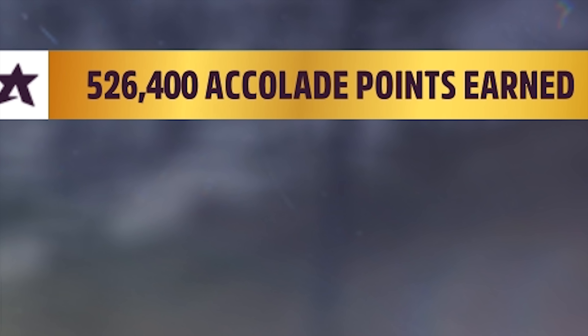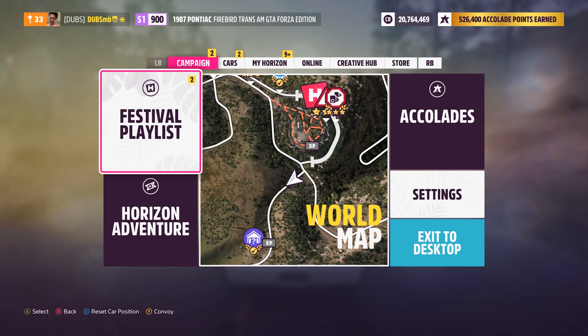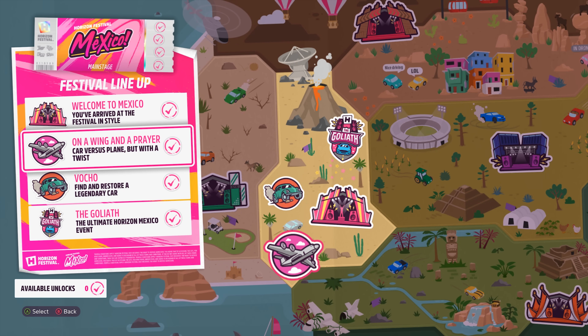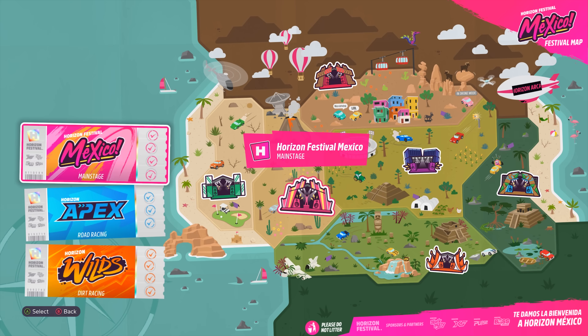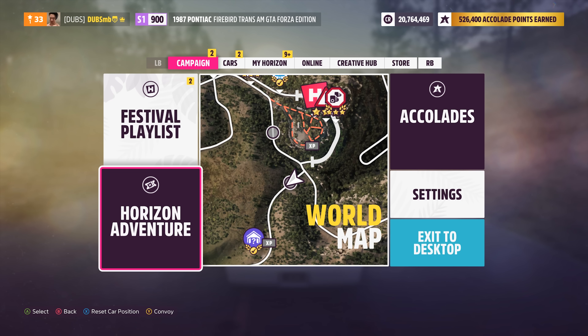Then at the top right of the screen you can see accolades. Accolades is another sort of leveling system. If I go into Horizon Adventure, you'll end up unlocking all these different areas. The tick marks on the left side indicate when you level up the accolades — as soon as you get a specific amount of accolades, you unlock a tick. You'll end up unlocking a showcase event or a story and stuff like that. Once you finish unlocking all of these with accolades, you will be entered into the Hall of Fame, and that's why your accolade points at the top right are counted up continuously.